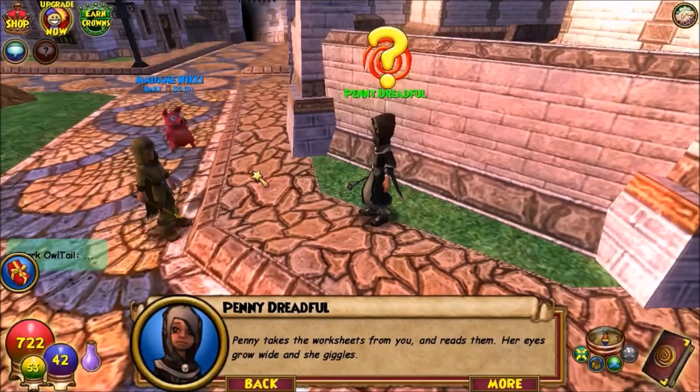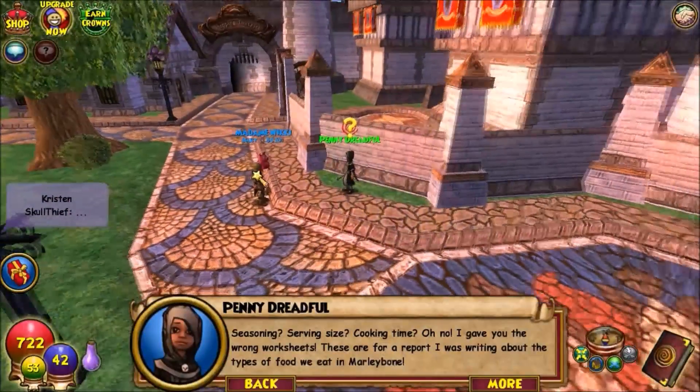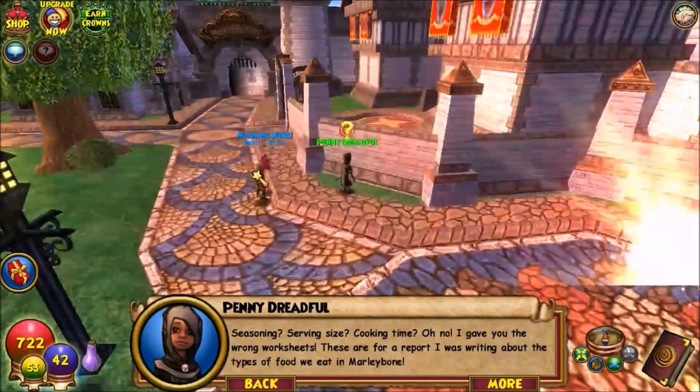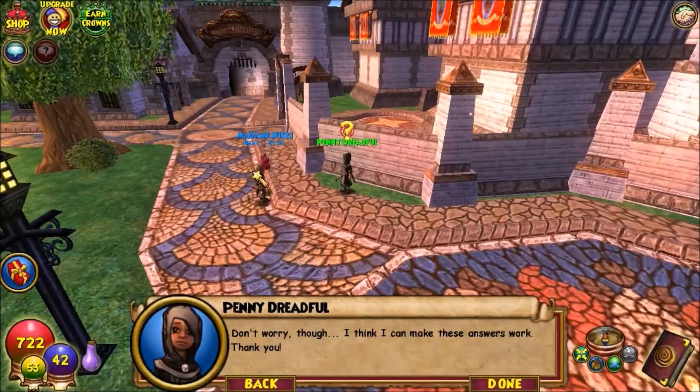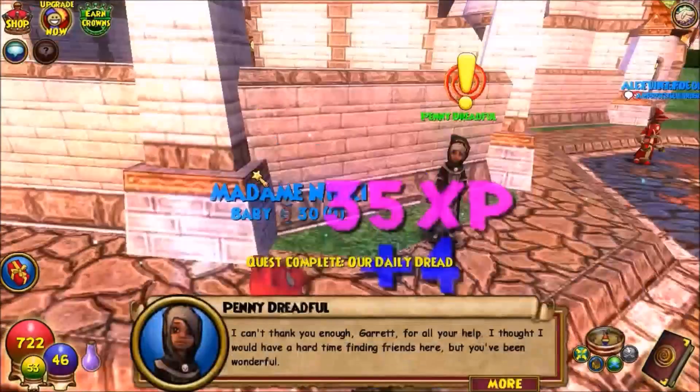I go back to Penny. She takes the worksheets and reads them — her eyes grow wide and she giggles. The sheets mention seasoning, serving sizes, and cooking time. 'Oh no, I gave you the wrong worksheet! These are for a report I was writing about foodie bait and Mally Bone. Don't worry though, I think I can make these answers work. Thank you!' It only took 20 minutes and I leveled up too!